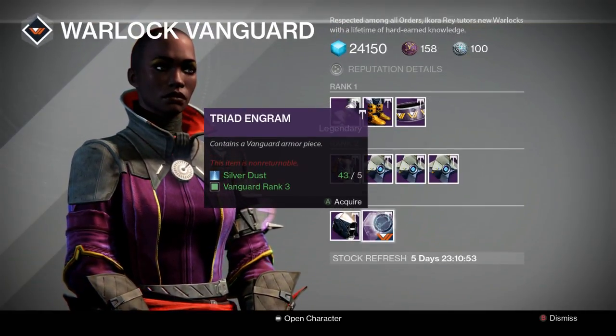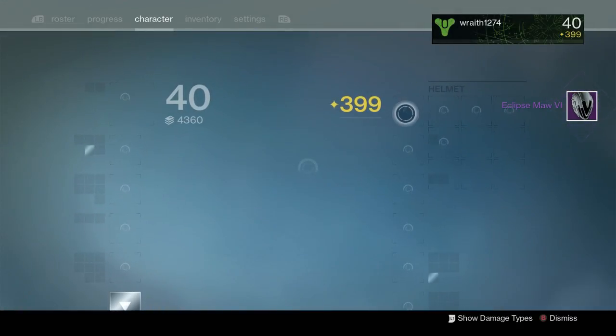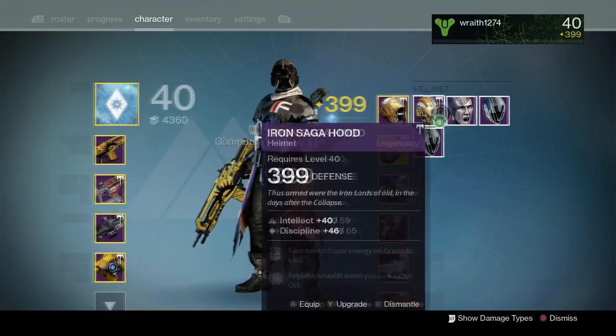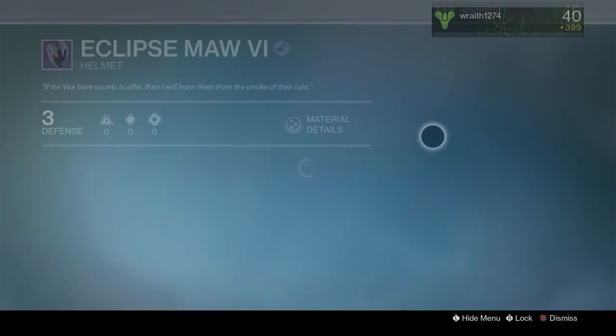Which silver have I got? 43 - I've got plenty, let's have another. I've already got that, I'm sure that's the same one I've already got. Oh, it's a slightly different one, let's see what that's got.